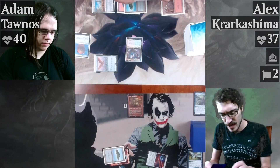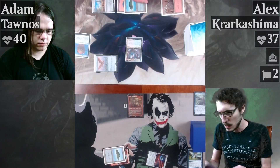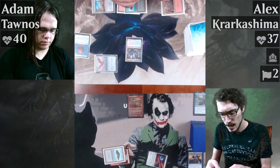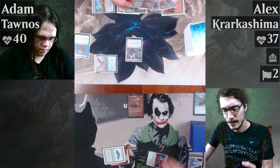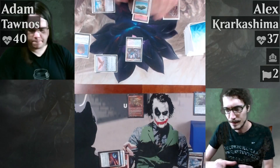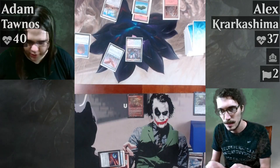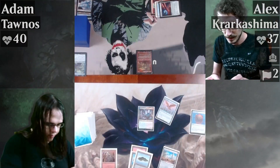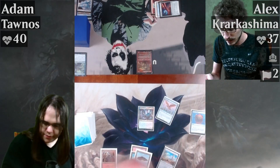One two three four five six seven eight nine — I gotta discard two. One will be Zndrsplt's Judgment, another will be Eldrazi Monument. It's your turn. We are far behind. At the beginning of my upkeep if I control enough artifacts... where is island? Three, four, five — that's sweet. Three, four, five, eight.